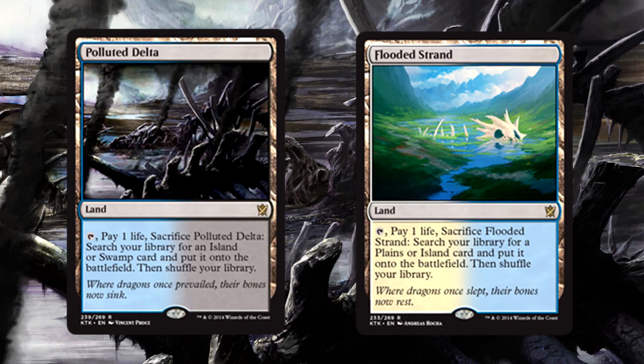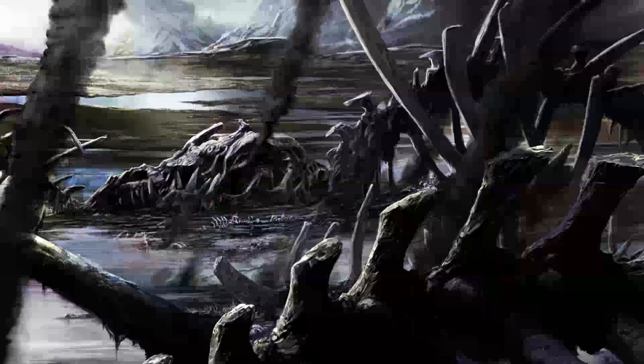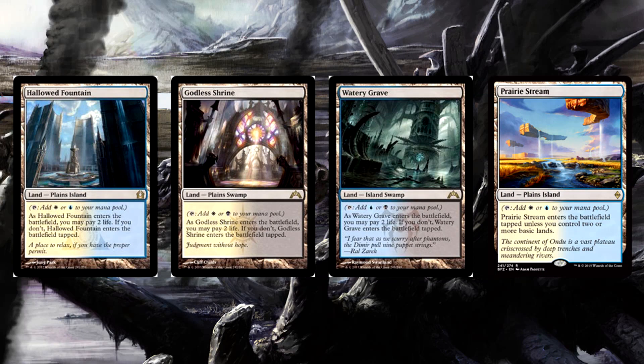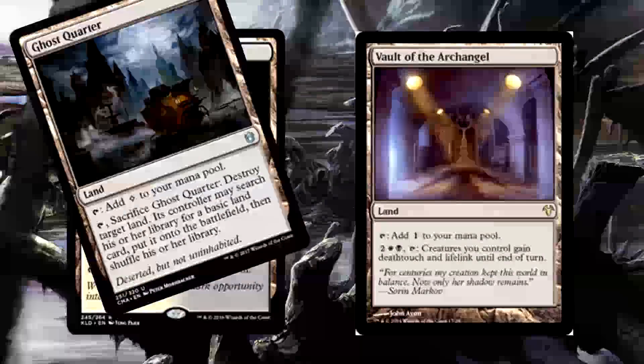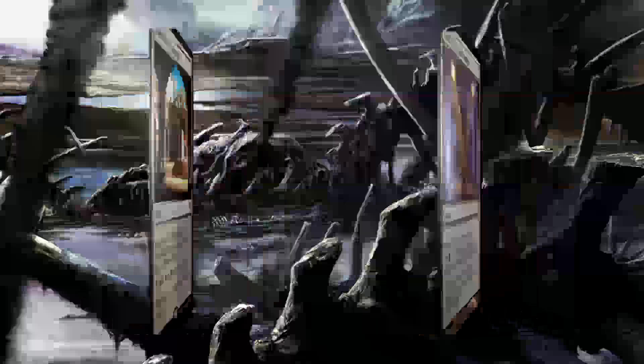The deck runs 21 lands in total, a less than average amount, but the cost of most of the deck is pretty low and delve helps out a lot. Polluted Delta and Flooded Strand are the only land playsets — they work really well with Fatal Push and they fill your graveyard for delve. They can search for your Hallowed Fountain, Godless Shrine, Watery Grave, and Prairie Stream, one copy of each, basically a land toolbox for your fetch lands. Three Concealed Courtyard for the early game, one Vault of the Archangel for sweet creature tech, one Ghost Quarter, and four assorted basic lands round out the 21-land mana base.